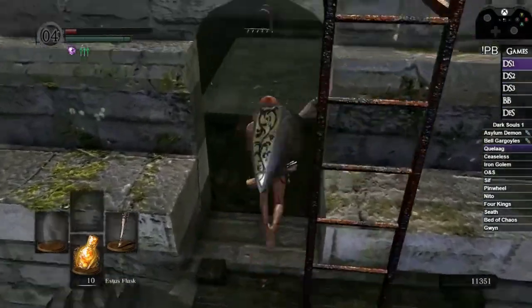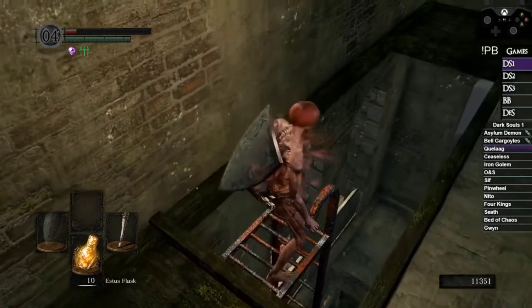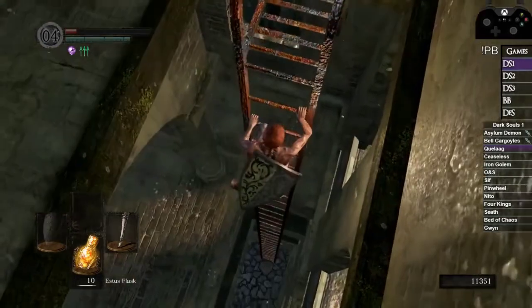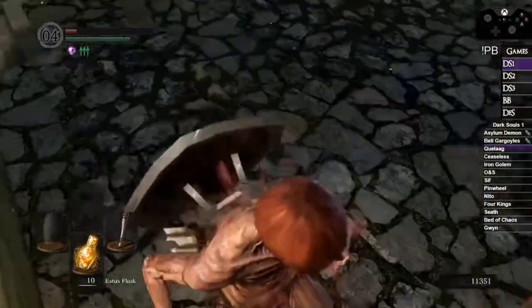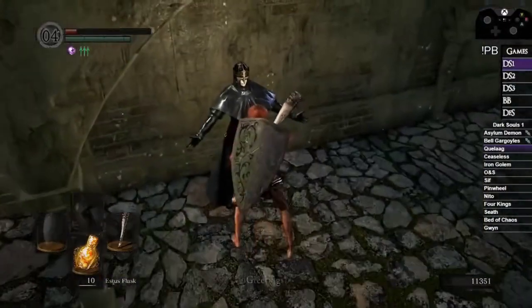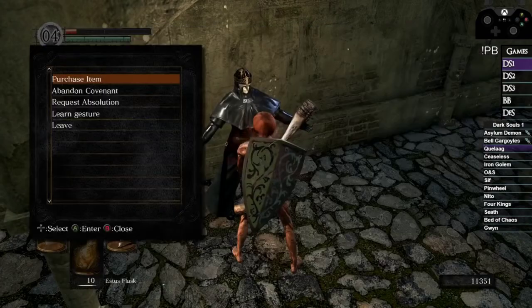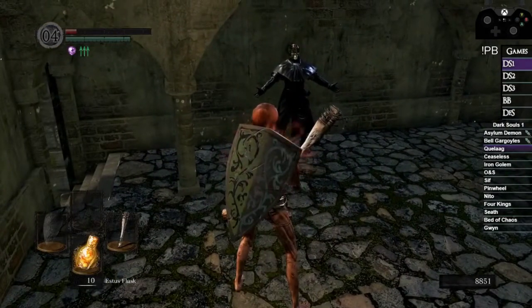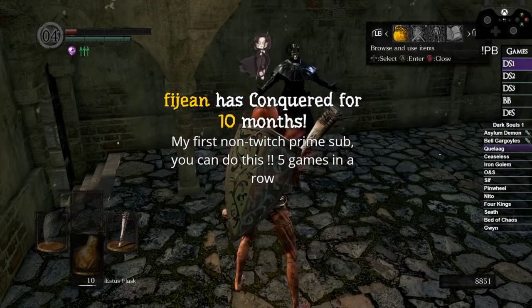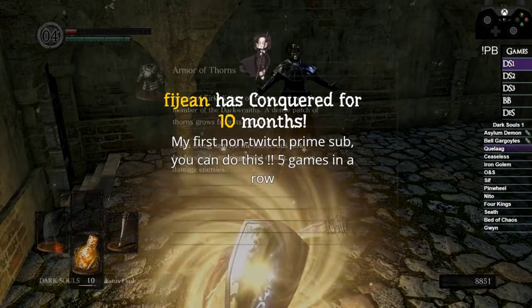The second Gargoyle should die in two hits with Red Tearstone Ring active. On this run the fight is really easy with decent RNG and the 50% damage bonus. After we ring the bell, Oswald of Carim at the bottom gives us some Homeward Bones. If you have about three or four Homeward Bones at this point you should be fine, but I recommend buying them anyway while learning. I buy five, giving me nine total, then Homeward Bone out. Next step is Quelaag.